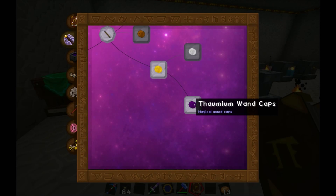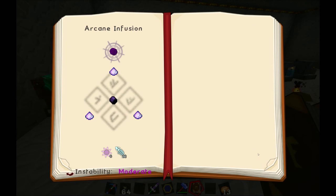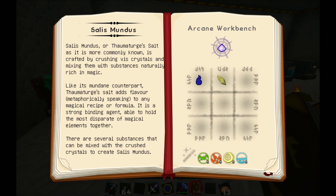We also want thormium wand caps and they are a little bit different. You still use the same pattern as before — it looks normal — except that it says they can't be used like this; you have to then do infusion on them. For that we need Aurum, Potentia, and three more of Salus Mundus. So we need quite a lot of Salus Mundus — we may as well mix on that to start. The easiest way is a Therial Essence and a Shard of any kind.